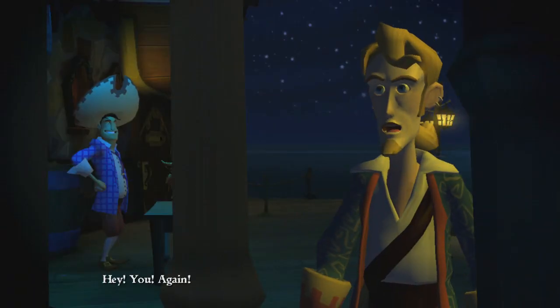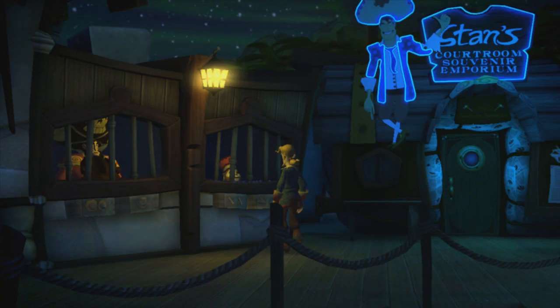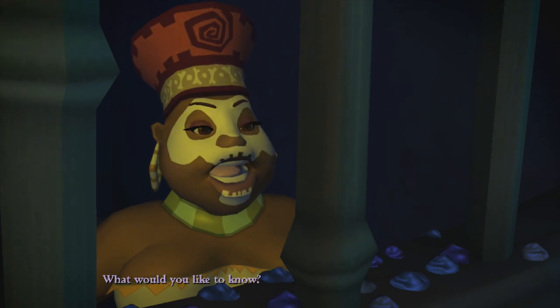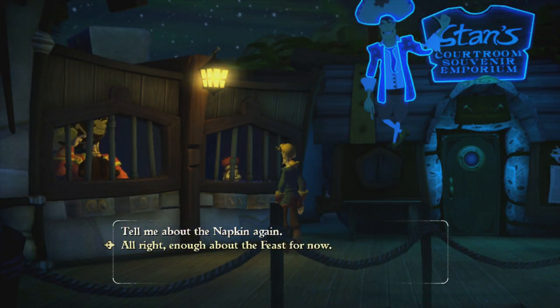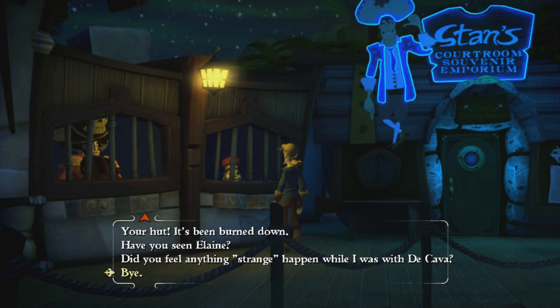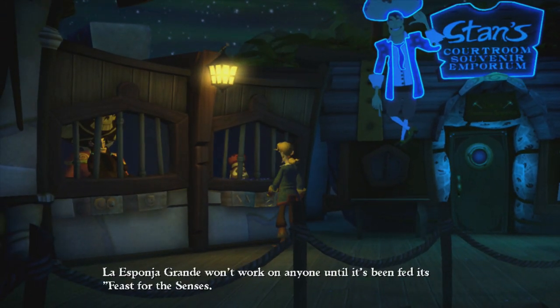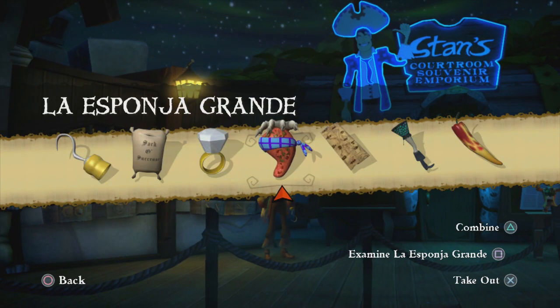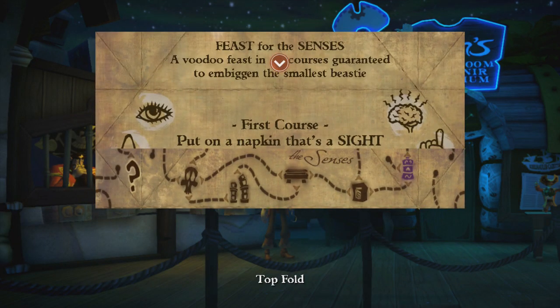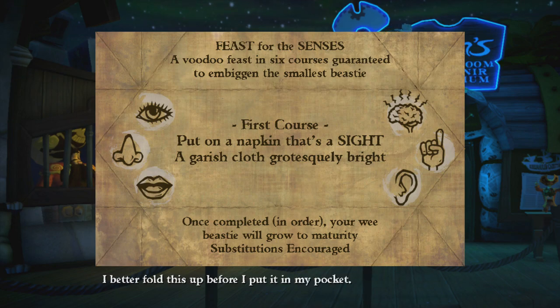You again - hello. Tree food, feast for the senses, what would you like to know? You can ask about the napkin. Can we just show her the sponge and see what she says about it? La Esponja Grande won't work on anyone until it's been fed its feast for the senses. So we need to find a sound and also a touch - looks like a sense of touch. I better fold this up before I put it in my pocket.